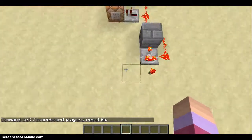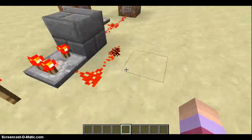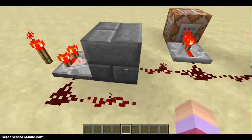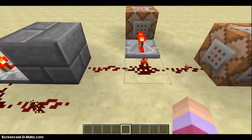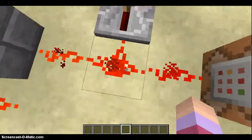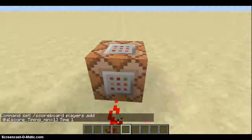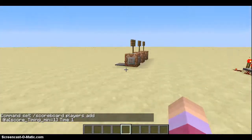A redstone torch is there and a comparator is here — it's pushed up and the redstone is blinking. The redstone from this stone brick block goes to here, then links up to this command block — just a fresh command block with nothing in it. Then it takes from here and goes to this command block where you do: slash scoreboard players add @a score_Timing_min=1 time 1.